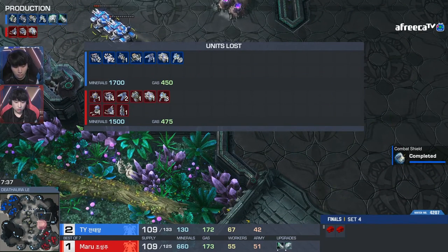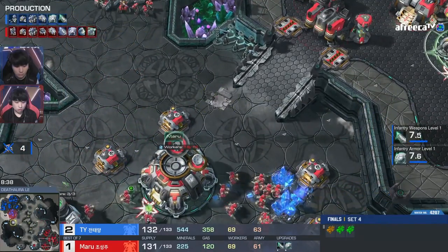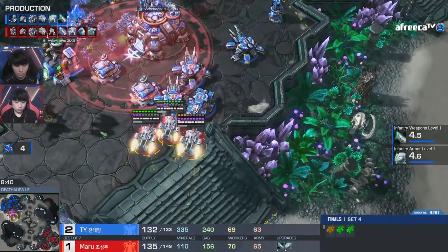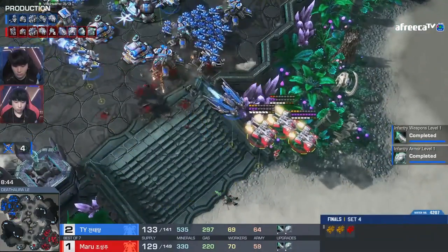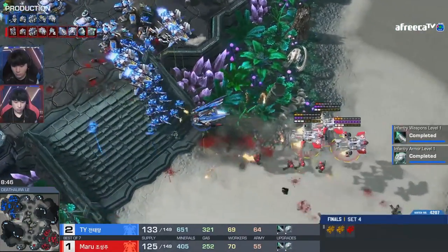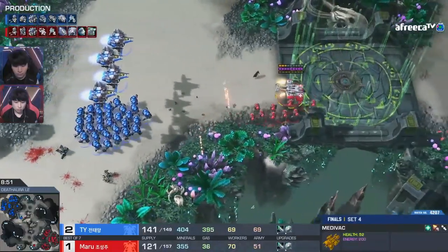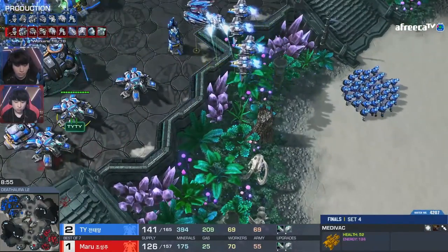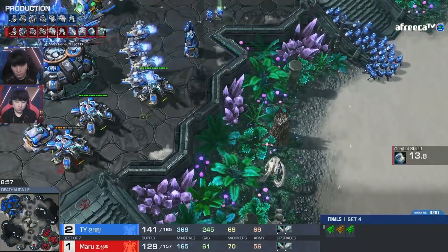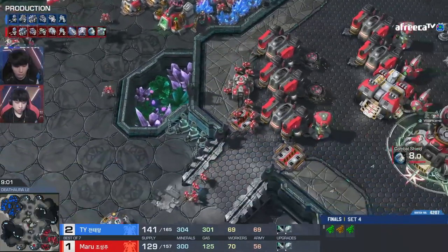Injured tanks fleeing across the map — they need to be repaired immediately. Behind this all, we have Morrow taking another base. Is he going to go for this? This is insane — actually probably a mistake. There's no way for him to boost out. He lost a lot during that too. He basically lost two medivacs full of Marines, 20 supply down the drain. And this is while he's taking a fourth base behind all this.